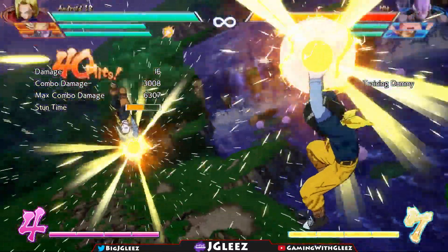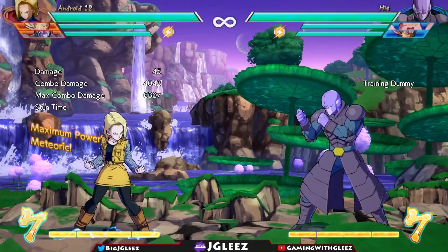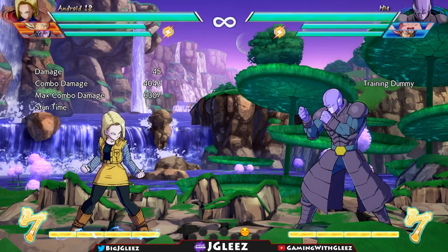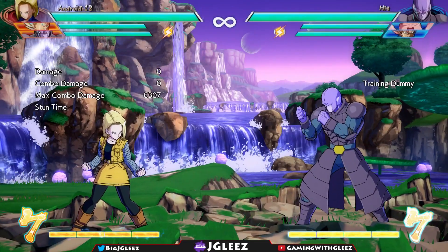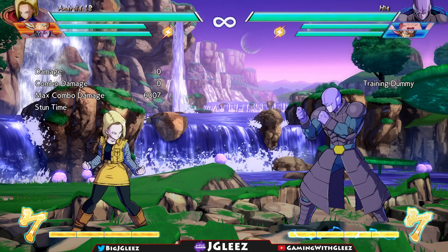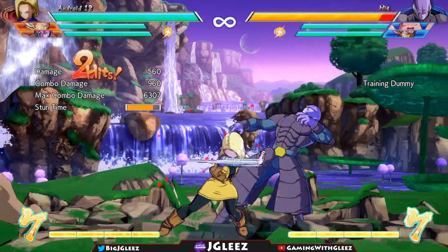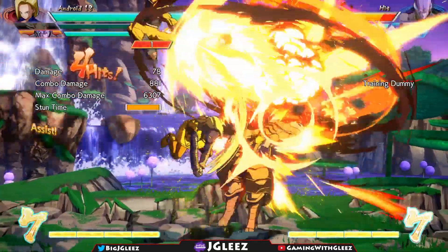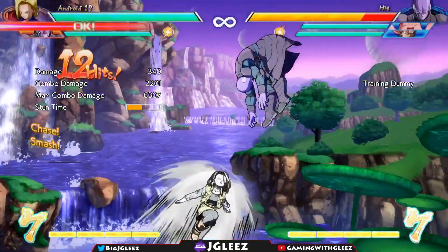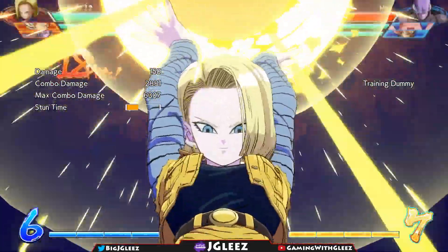The overhead hit at the same time as the assist and it popped him up in the air. You don't have to use the characters I use — these are all basic principles you can utilize with almost any team in the game, as long as you have some type of assist that's going to allow you to do that. We can also do it with Vegeta, though his timing is a little bit different, and we can end it any way we'd like.